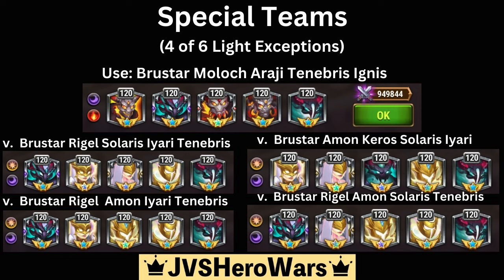This team can beat four specific combinations that don't fall into the regular rule. These are: Brewster, Amon, Kiro, Solaris, Iari; Brewster, Rigel, Amon, Solaris, Tenebris; Brewster, Rigel, Solaris, Iari, Tenebris; and Brewster, Rigel, Amon, Iari, and Tenebris.